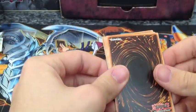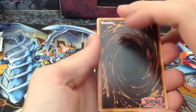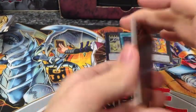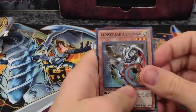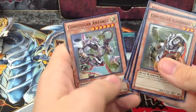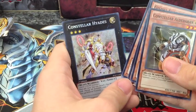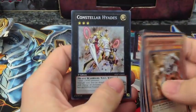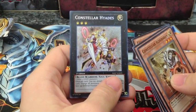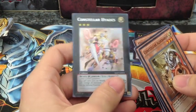Last pack — I don't know what I'm going to get. So far I'm doing pretty good. The cards: Constellar Aldeburn, Gishki Advance, Iron Hammer the Giant, Constellar Antares, and Constellar Hades. He's actually pretty cool looking with the little red marks. He looks cool, and plus his name is Hades, so it's pretty awesome. He's Beast Warrior.